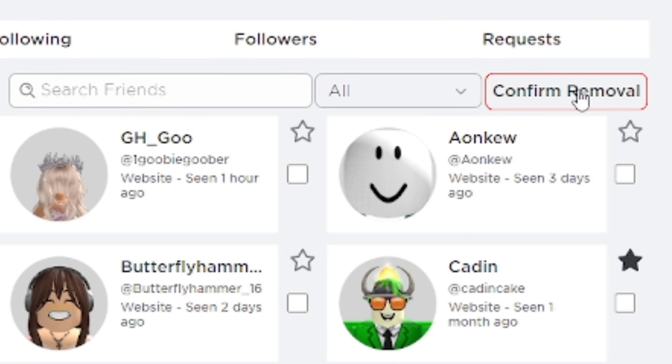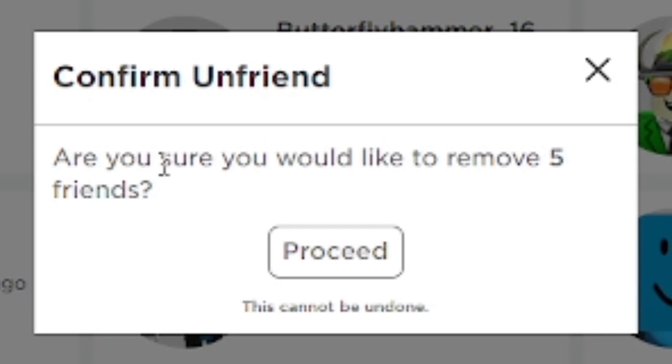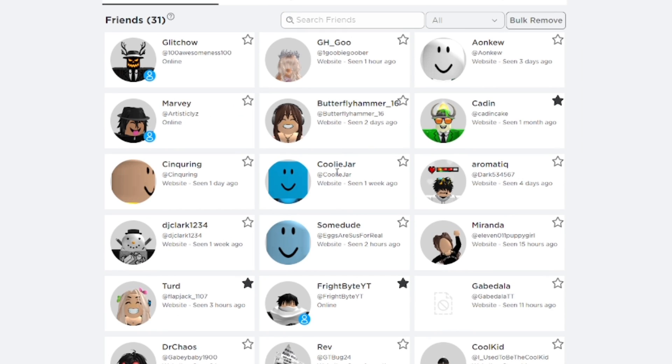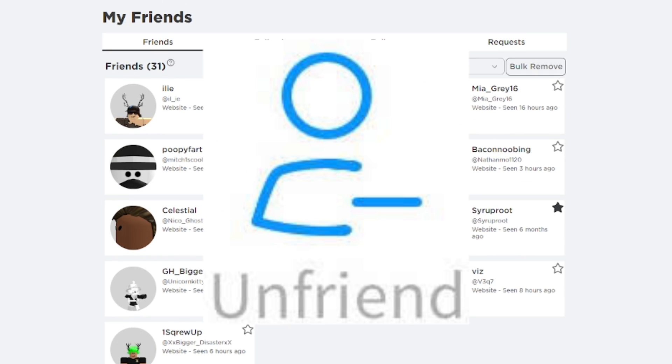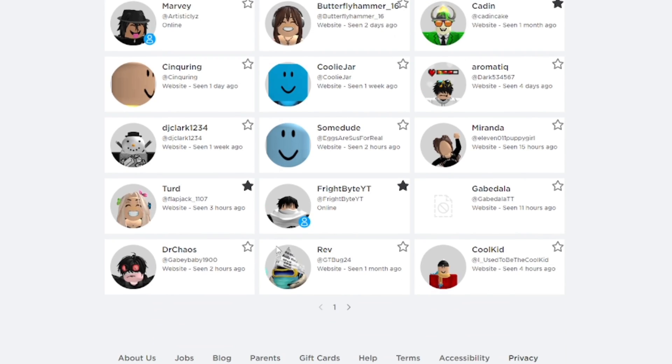After you're done selecting people, click the Remove button and then click Confirm to remove that many people. Refresh the page and you can see all those friends you selected are now unfriended automatically from your Roblox account. It's really efficient.